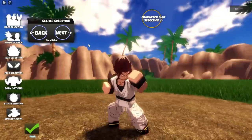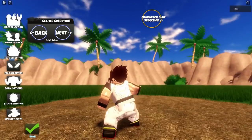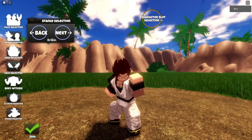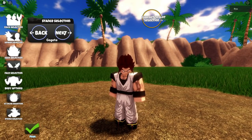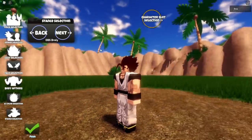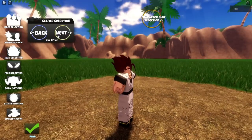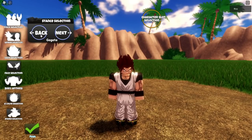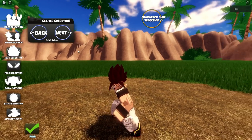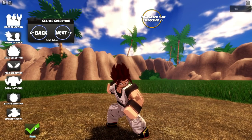For stance we've got Kid Goku, Vegeta, Kid Gohan, Teen Gohan — this one looks pretty fire — Adult Gohan, Yamcha, Krillin, Piccolo, Mira, Gogeta, DBS Broly — his stance looks interesting — and Grand Prix. I'm going to go with Adult Gohan; that one looks the best to me. I think we're pretty much finished with character creation.